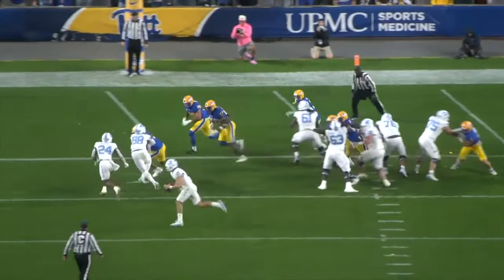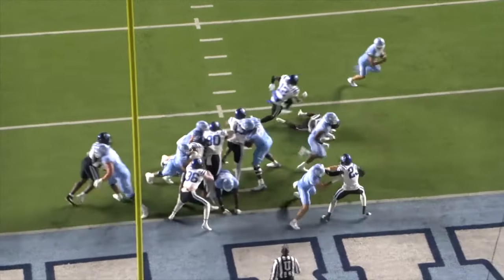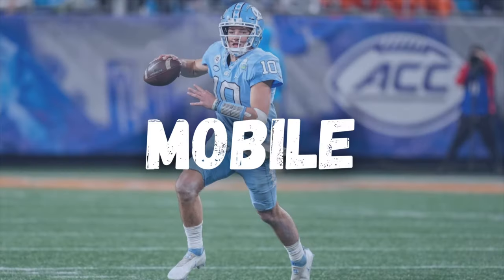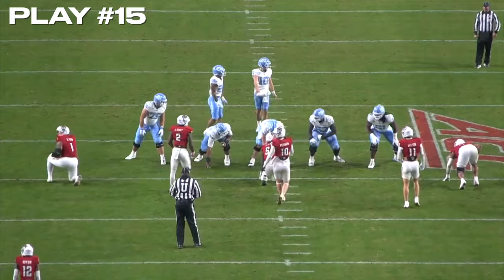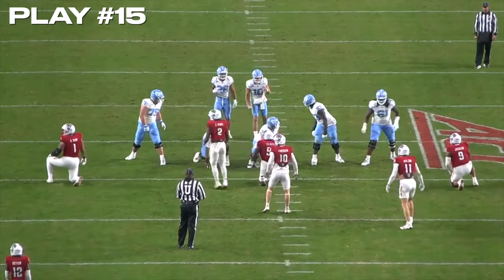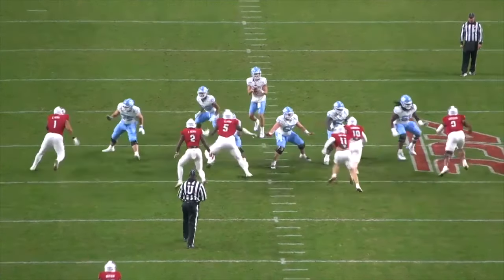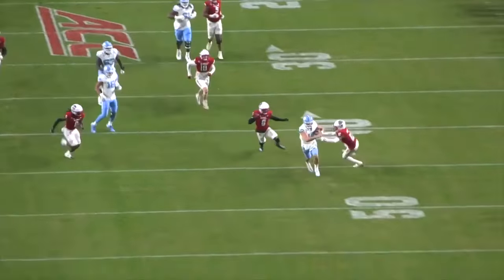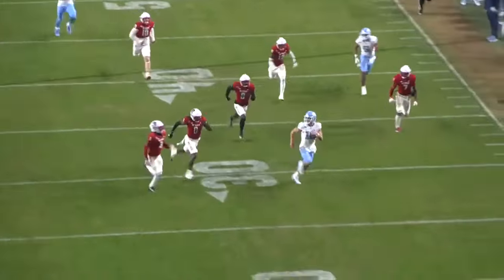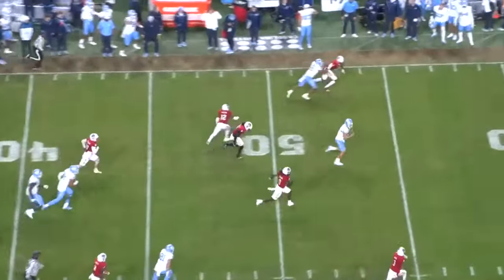Drake Maye has all the tools to be a great passer, but he also has ideal measurables for a starting quarterback in the NFL at 6'4", 230 pounds — and at his size, he can fly and is extremely mobile. Play 15 here, North Carolina down 33-7 against NC State early in the second half, needing some big plays to chip into this deficit. UNC is in a two-by-two formation with the Wolfpack showing blitz pre-snap. Ball is hiked and NC State brings pressure, not staying in their lane discipline, and Maye burns them with his legs. He takes off, this DB thinks an arm tackle is going to bring this freight train down, but Drake Maye has other ideas. He breaks the tackle and scoots out of bounds inside the red zone for a 55-yard run.